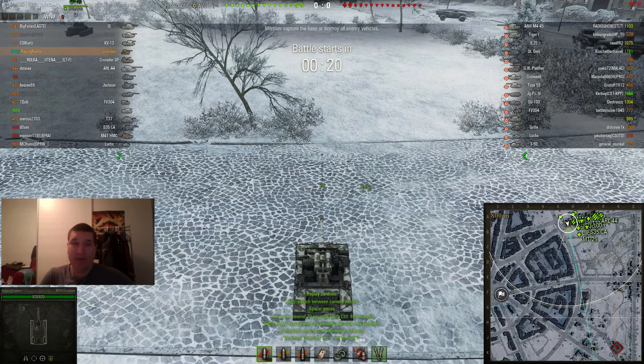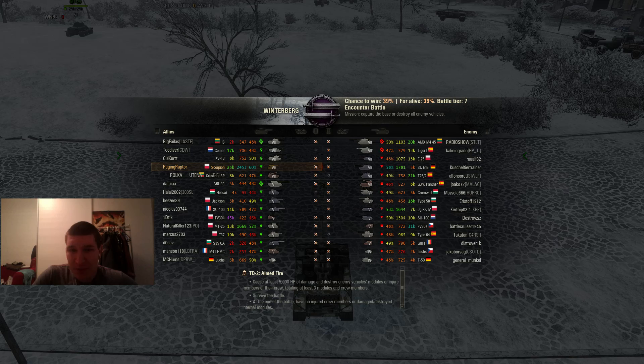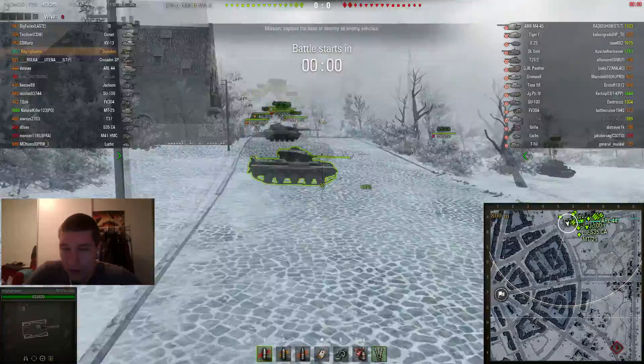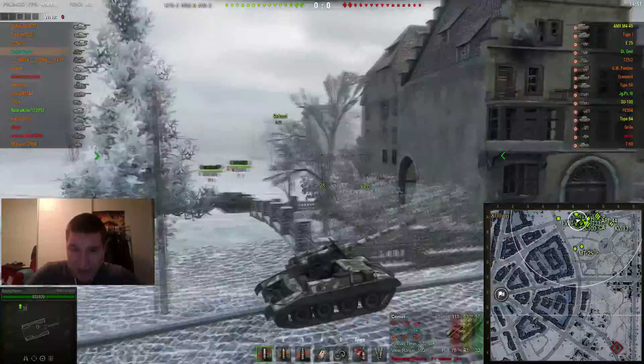Here we are in the gameplay scene of the M56 Scorpion. We are on the map Winterberg and as a spoiler, we're going to lose this game. But still it was an ace tanker in a lost game, which I think is pretty important to note. The Scorpion does have really good accuracy, but it has some problems sometimes. I made many shots where I didn't aim for real, and here I was trying to see the maximum gun elevation, which is also quite decent.